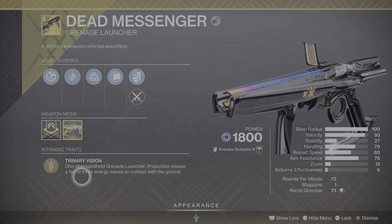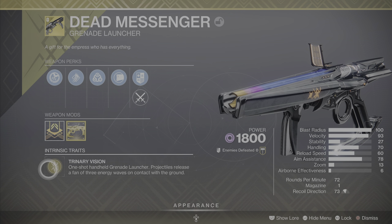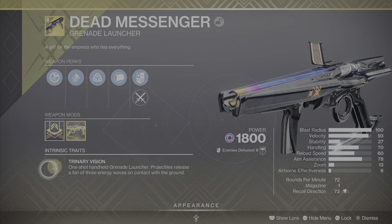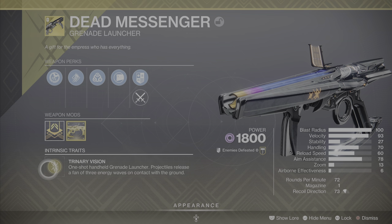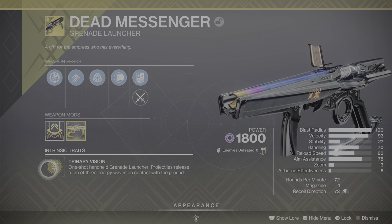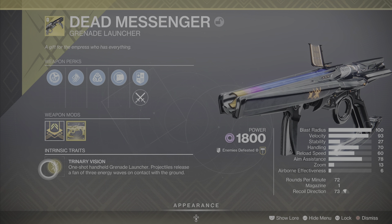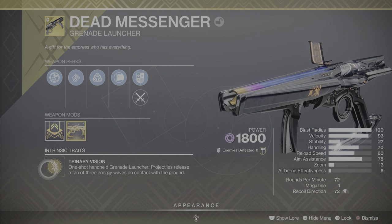Additionally, every version will have a kill tracker for PvE and PvP, and every version has the same intrinsic trait of Trinary Vision. This is a one-shot handheld grenade launcher — also known as a breach-loaded grenade launcher — and the projectiles release a fan of three energy waves on contact with the ground. So this is a wave frame grenade launcher, but unlike normal ones which have one big wave, this has three waves that split out.